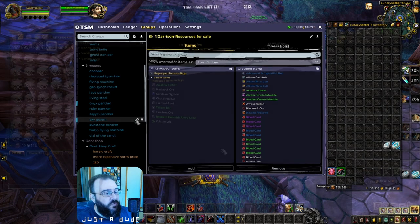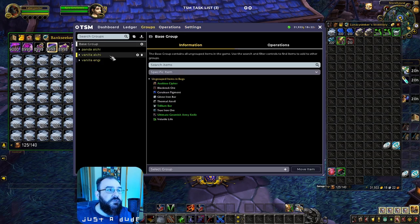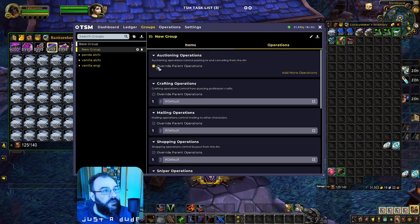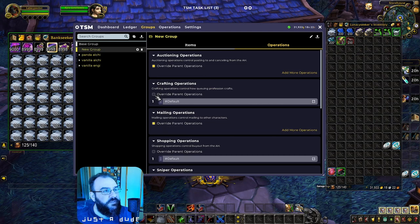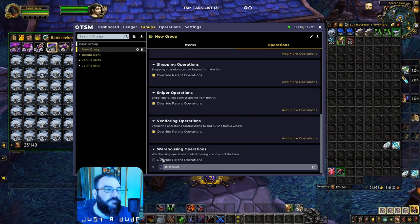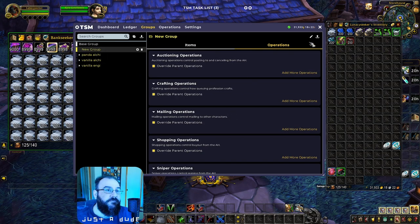I've switched over to this new profile I've been building out. It's built to get the one-click gold methods going, and I'm going to continue to build it out to manage your inventory in the garrison as well. We're going to create a new group — we're going to name this group 'Garrison Gains.' Go to Operations and remove the auctioning, mailing, crafting, shopping, sniper, vending, and warehousing defaults, so this group will be handled exactly how we want it.